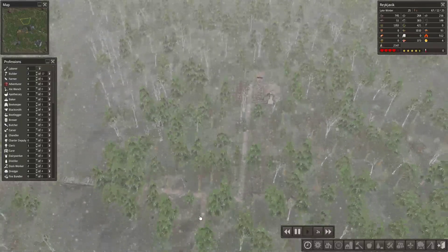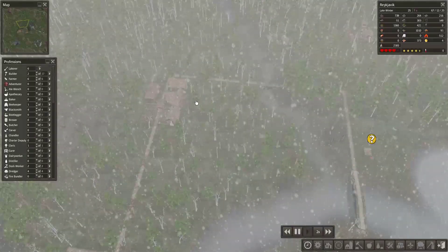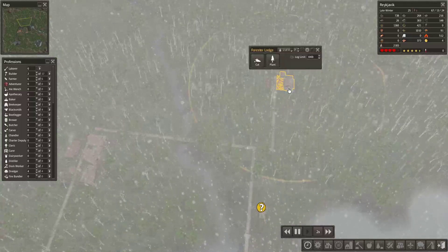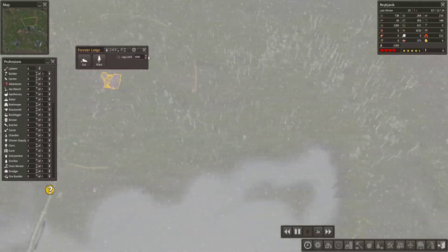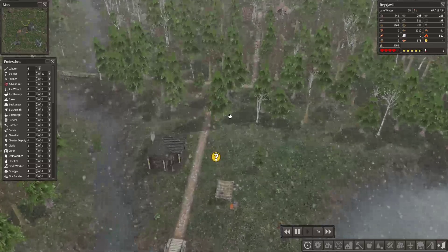I think I will start some wood production up here because it's close to both this forester's lodge and also this one, and I might even go further and build another one over here. So I think building something here is a good idea.